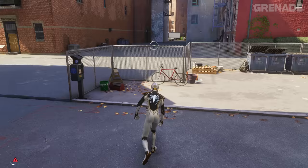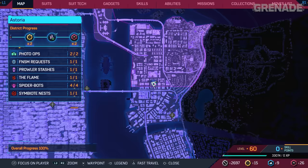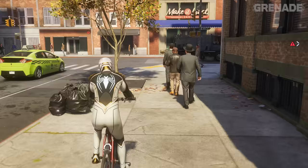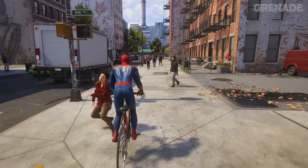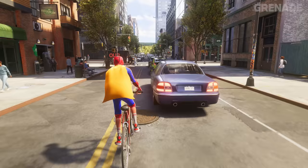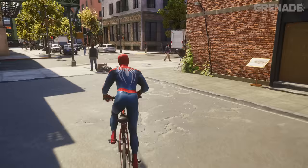Let's start with the bicycle, which can be found in the open world at this location just north of the bridge in Queens. Hop on with Miles or Peter to cruise around the city freely. It will despawn after travelling too far, which confirms it's not supposed to be here, but it's pretty cool all the same to see the web heads having free time.